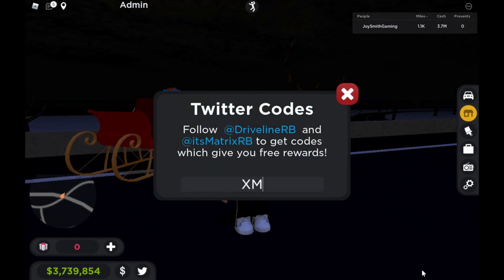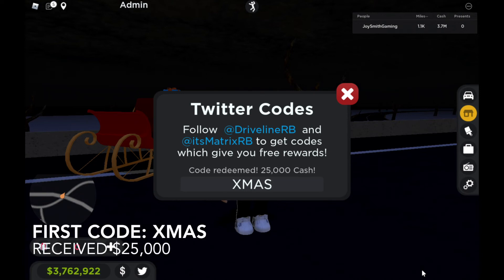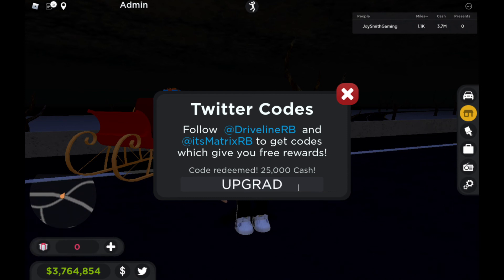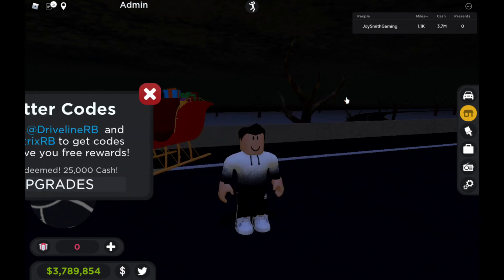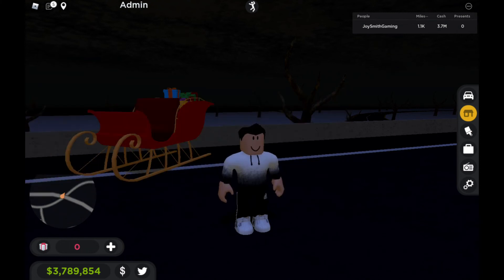The new code is 'xmas' - that's $25,000 cash. The second code is 'upgrades' - another $25,000 cash. So these are the codes you need to use: xmas and upgrades. These are the codes that just came out a few days ago. That's all you need to do. I'm going to leave right now, and also - new year is out! Happy New Year to everyone. I'll see you guys next video. See you later!